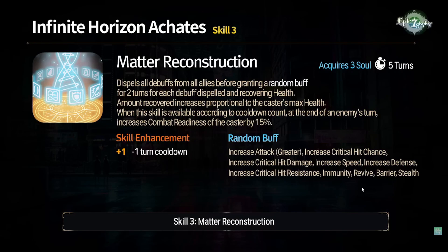For each debuff dispelled per ally, they receive that many random buffs. So if you dispel three debuffs from an ally, they get three buffs; one debuff gets one buff, and so on. This S3 also heals, which is very nice, scaling with Katies' max HP, making the heal pretty bulky if built on a sizable amount of health. Additionally, when the S3 is available off cooldown, at the end of an enemy's turn she gets CR pushed by 15%.